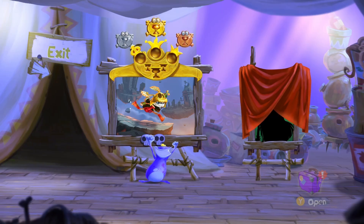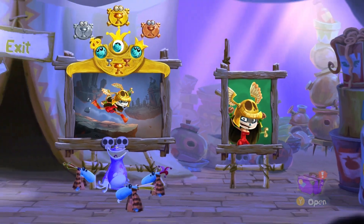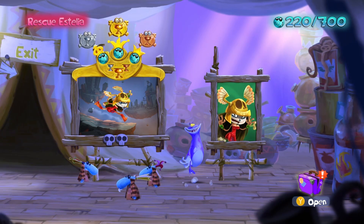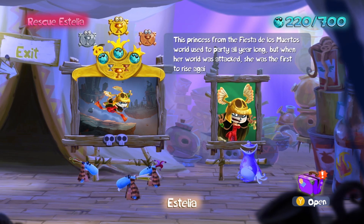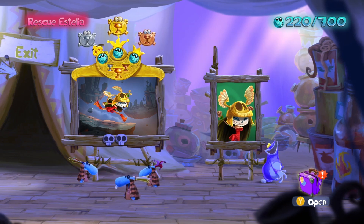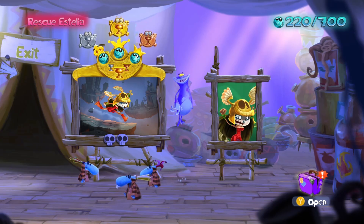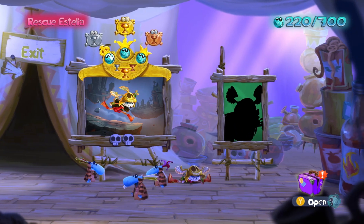I don't think that's enough to unlock our next hero other than Estelia. I was kind of hoping I would get the 55,000 lums and be able to play with one of those heroes, then come back to Estelia — that way I could play as the Valkyrie for a little longer. I feel like the Valkyries have a lot smoother movement. This princess from the Fiesta de los Muertos world used to party all year long, but when her world was attacked, she was the first to rise against the enemy. Maybe the Valkyries are all princesses? I don't know. But we're Estelia now.